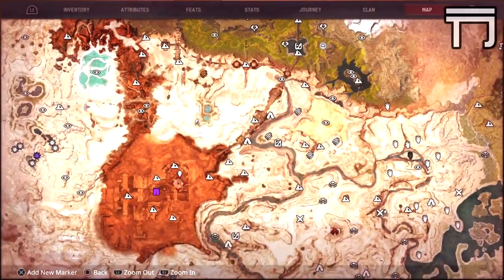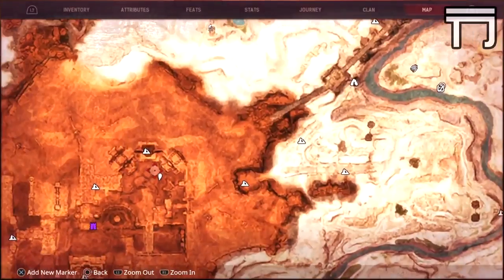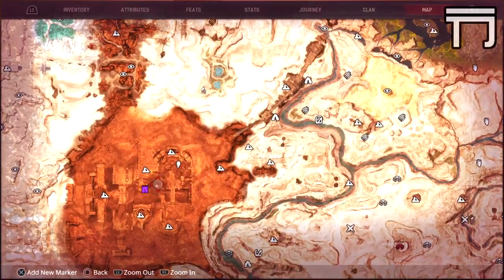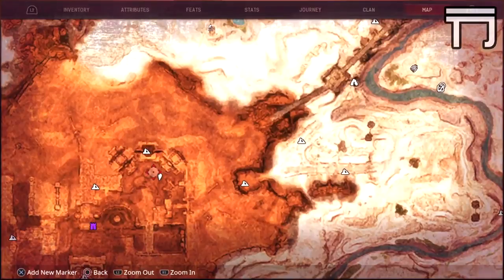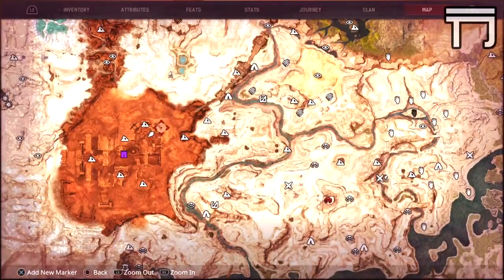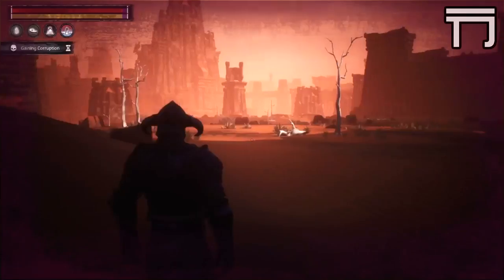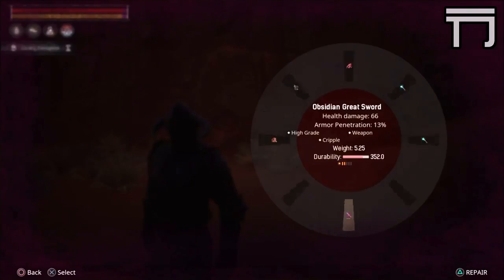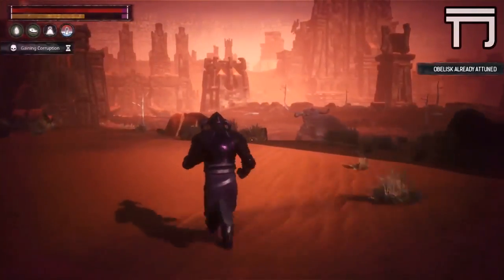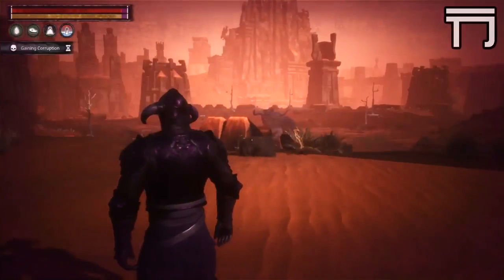The next location is one of the hardest in the map — the red area known as the Unnamed City. People tell you to stay away from here, and it is one of the most dangerous places on the map. The obelisk is located right here. Once you get here it's self-explanatory — there are witchaways, dragons, snakes, different skeleton types, and a bunch of different mobs. If you're prepared you should be fine. You don't need the best gear, just enough to get in, attune the obelisk, and get out.